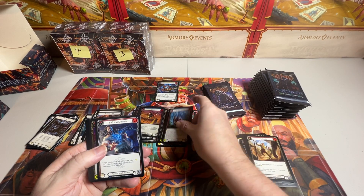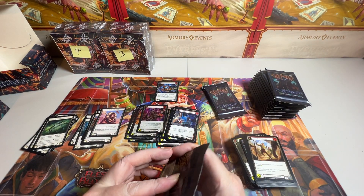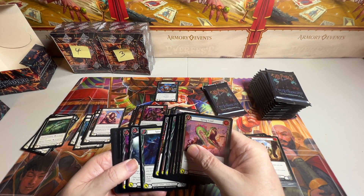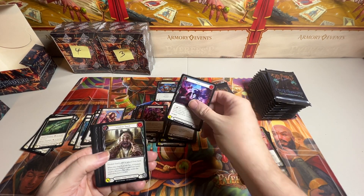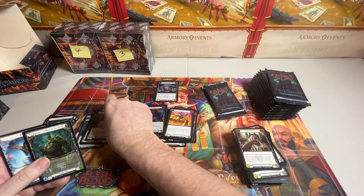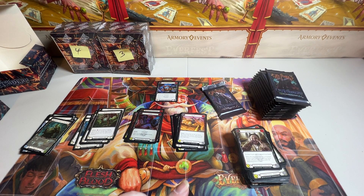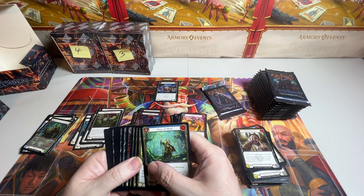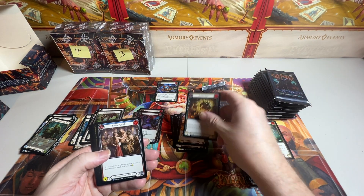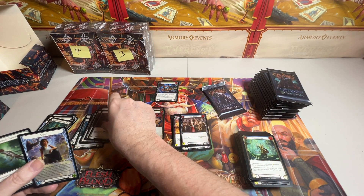Rare. Rare. Rare. Common foil. Equipment and tokens. Rare. Common. Rare. Common foil. Equipment. And double token. I need to mention the majestic situation again — rare, rare, common foil, equipment, and double token.